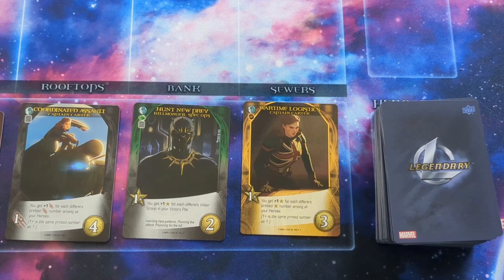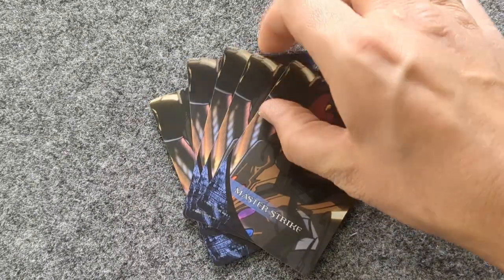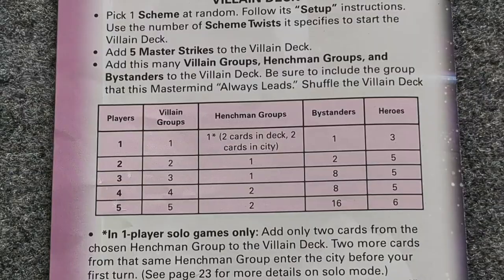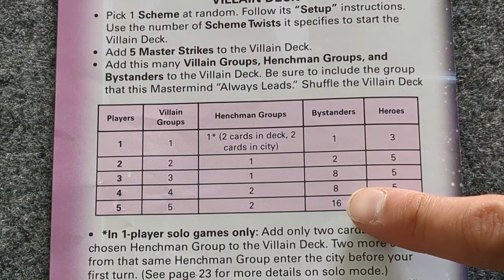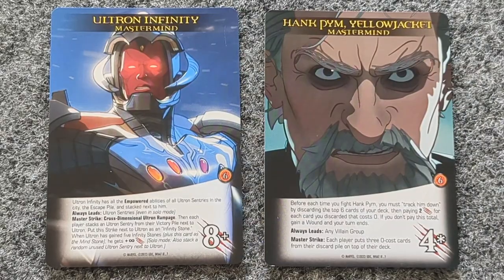Now let's create the villain deck. A normal villain deck consists of all five master strikes. Then add the number of scheme twist cards required by the scheme setup, and the number of bystanders listed according to the graph on the back of the rule book: two bystanders for a two player game, eight for three and four players, and sixteen for five players.